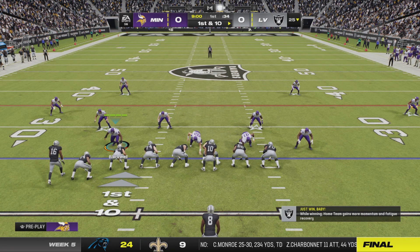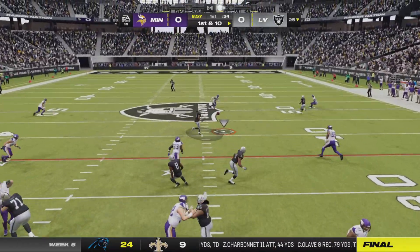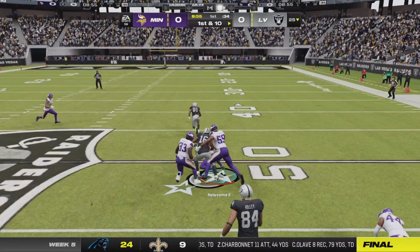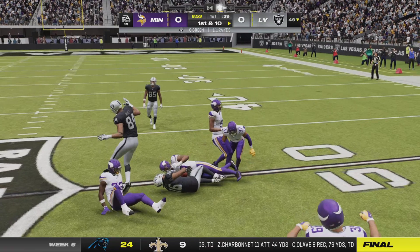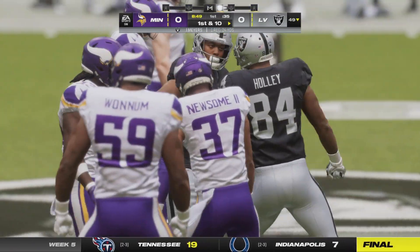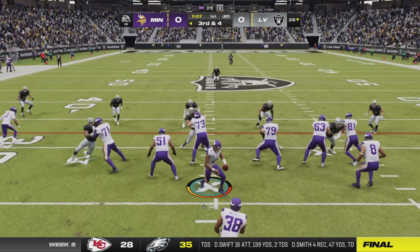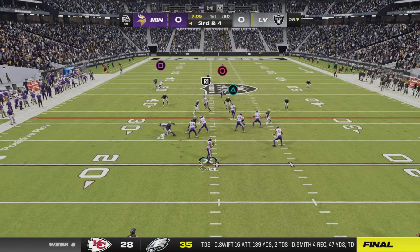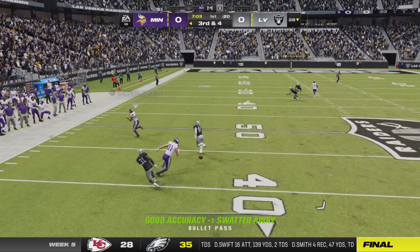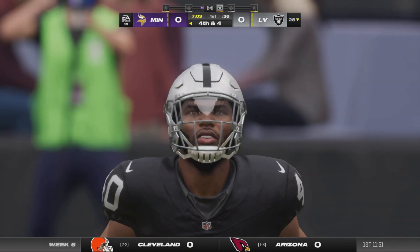Here we go — off play action, that's going to be caught. It's Jacoby Myers and they nearly get this all the way to midfield, marking down at the 49. A very strong game called — very few missed tackles on tape from last game. This team does a nice job of getting their opponents on the ground. Down the throw on third down, knocked away — incomplete.